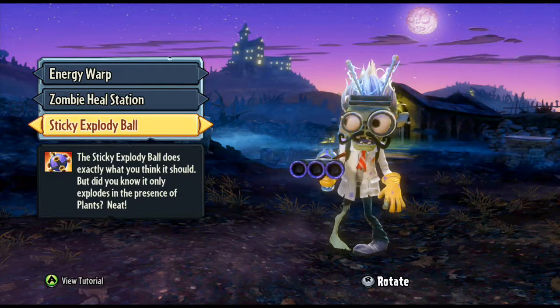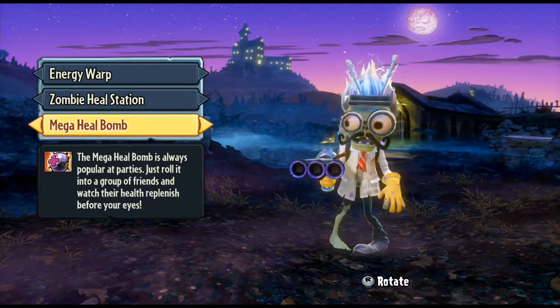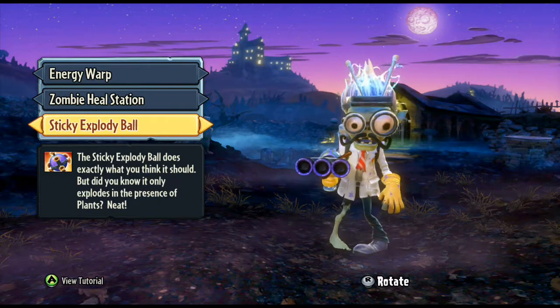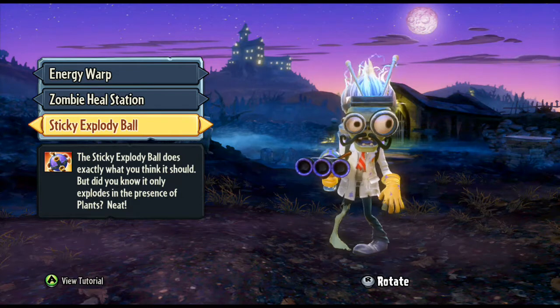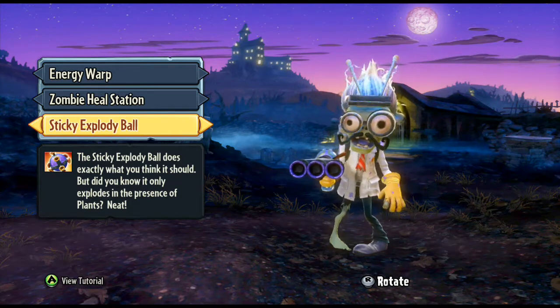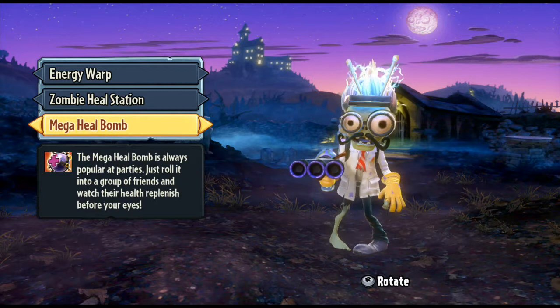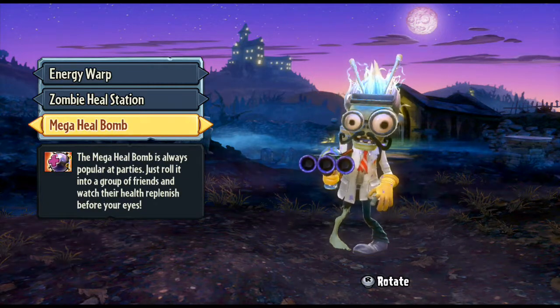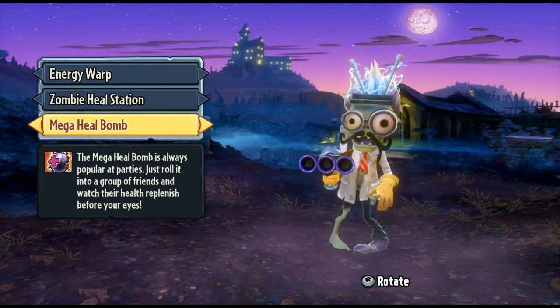Then you've got the Sticky Explodey Ball — it's basically a sticky grenade. You can throw it at stuff, it will explode after a certain amount of time, or if any plants come near it. You can also stick it to a plant and it will blow up after a few seconds. The upgrade is the Mega Heal Bomb, which looks like a sea mine — you lob it at your friends and it heals anybody in the area when it explodes.